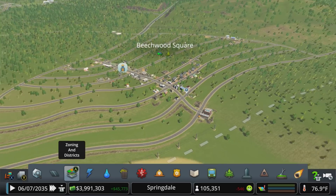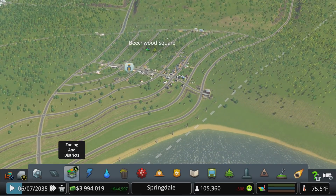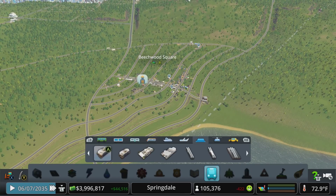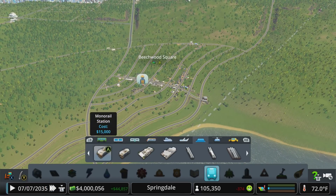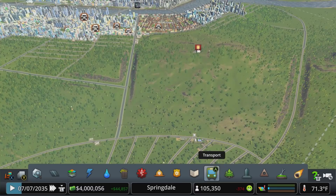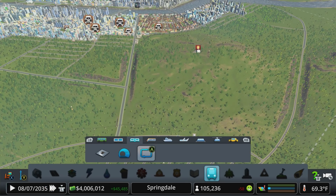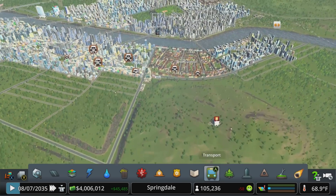We only spent not even $200,000 on that monorail project. How much are those stations? Those are $15,000 - pretty cheap in comparison to metro stations. Those are the same price actually, I think. I feel like the tunnels cost more to run but I could be wrong.